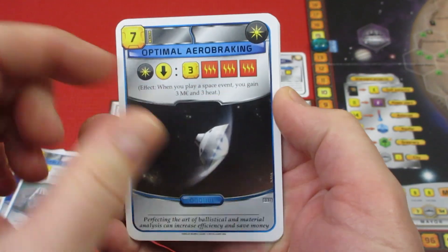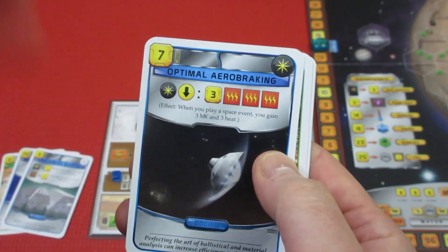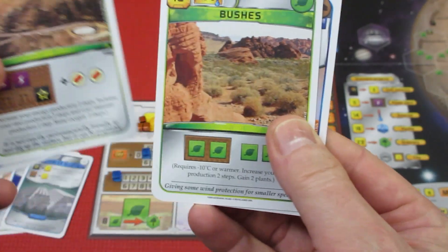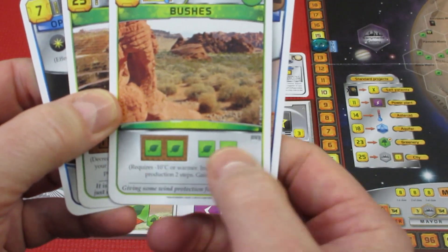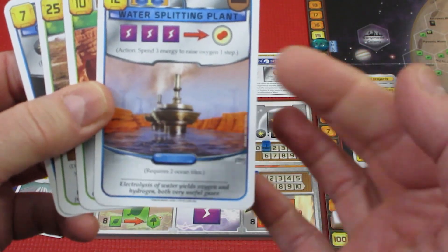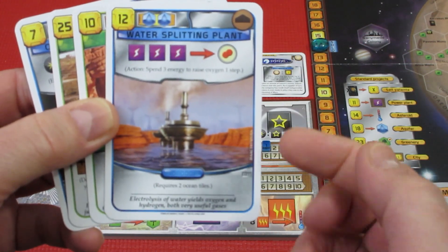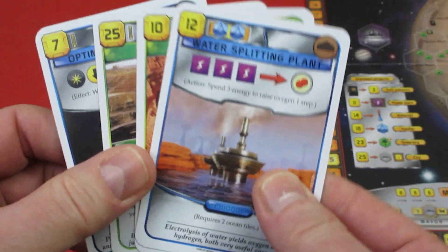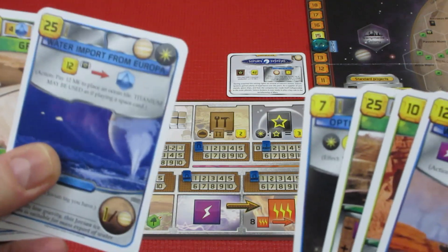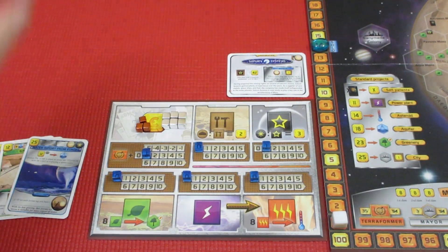Optimal Aerobraking — it can be paid for with titanium; when you play a space event you gain 3 megacredits and 3 heat. Strip Mine: minus 2 energy, giving you 2 iron production and a titanium — about 25 cost, I don't know if we'll get there. Bush is minus 10, gain 2 plants and 2 plant production — that's a long ways. Water Splitting Plant: you can increase your oxygen by spending 3 energy, but we need 2 aquifers down to play it. Some of these are good, but I really want to play down my Imports from Europa this turn, so I think we're not going to keep any of them. Painful decisions.